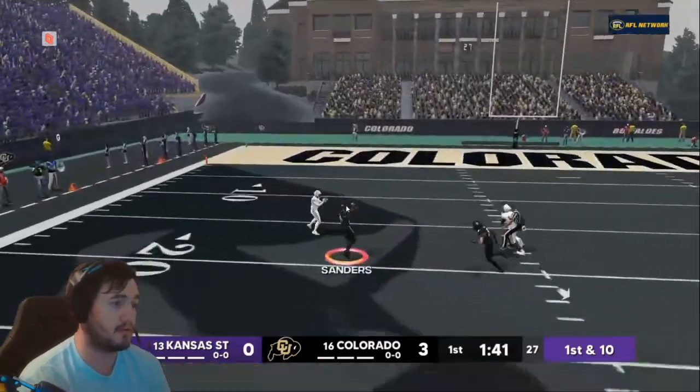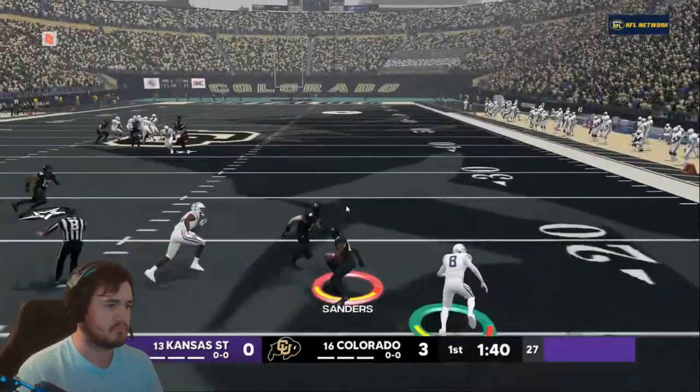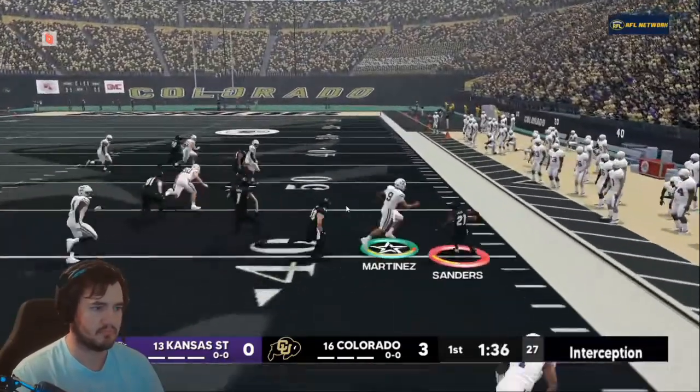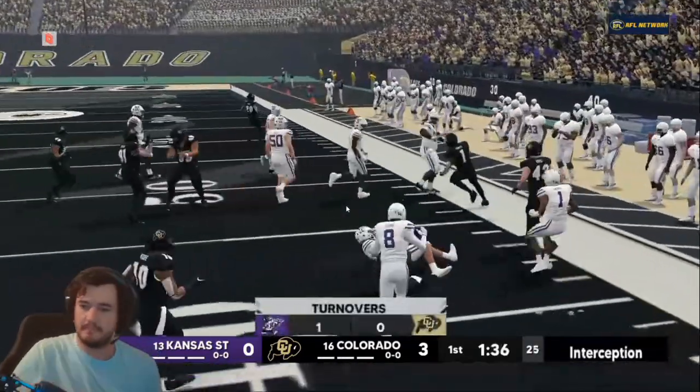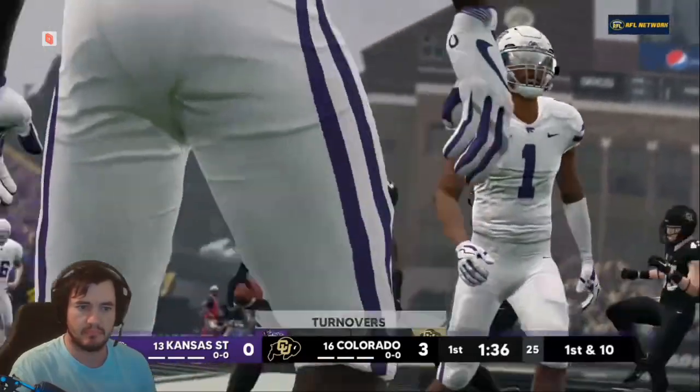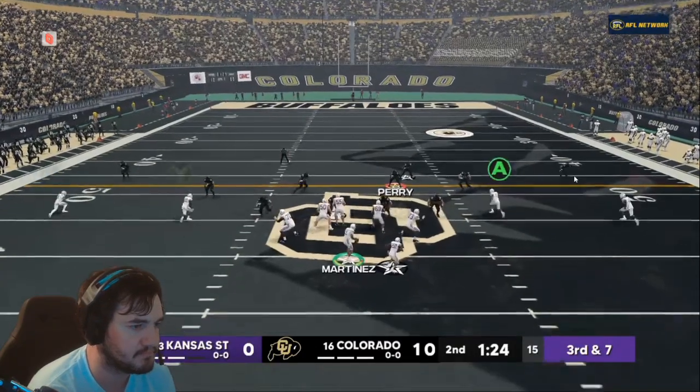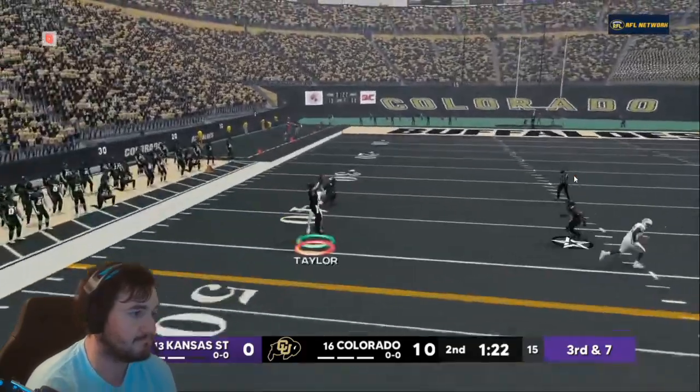The defense was ready to play though. Colorado immediately got an expression — an interception — getting Kansas State on their heels right away. It's a great way for the defense to start off the week.